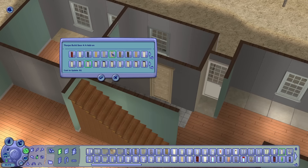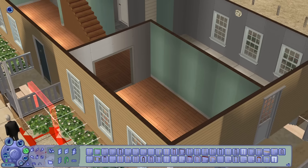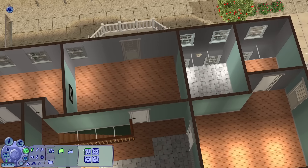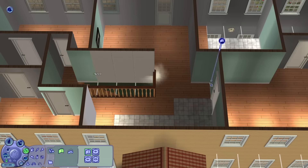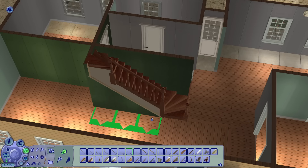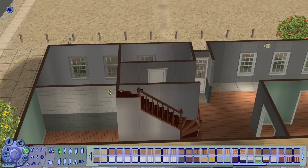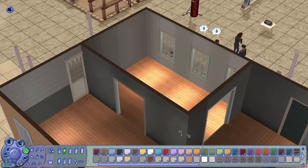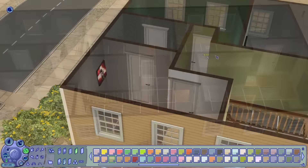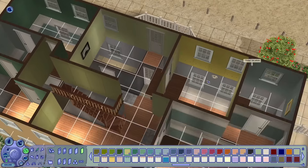Moving on to the interior, I realized I still didn't like the second floor layout. I wanted enough space for all four bedrooms plus a common study for skill building on the second floor. General Buzz would not share a bedroom with his child - that's not manly and masculine and macho - so Buck gets his own room, and it actually looks like a normal kid's room. I couldn't give him a drab, empty bedroom in nothing but army green. Let's pretend his mom decorated it before she left the home.